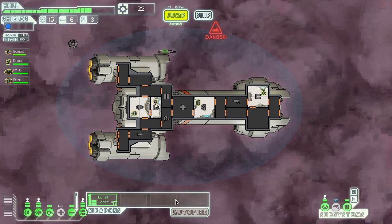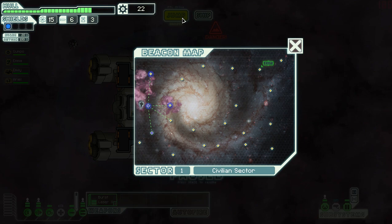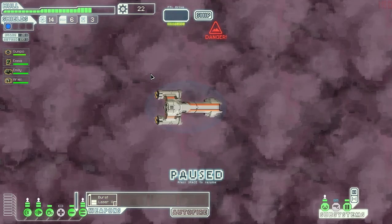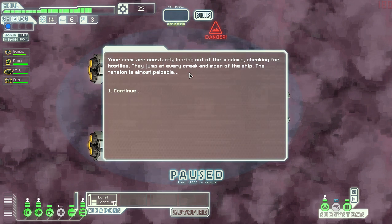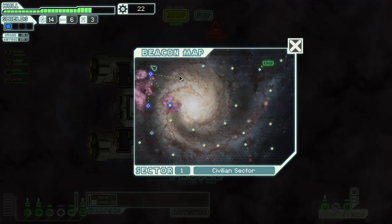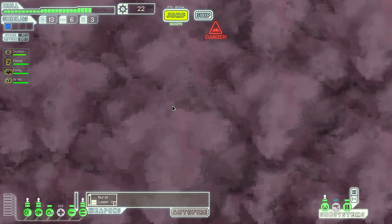Beyond shields, I'm looking to save up money to buy a second weapon, because having more punch is going to be really valuable. An empty sector — the crew are constantly looking out the windows, checking for hostiles, jumping at every creak and moan of the ship. The tension is almost palpable, but nothing happens. Let's move this way — we should be able to sweep through more stars in this direction.